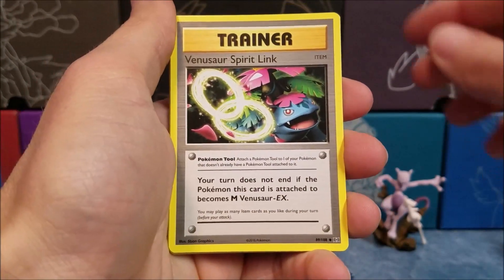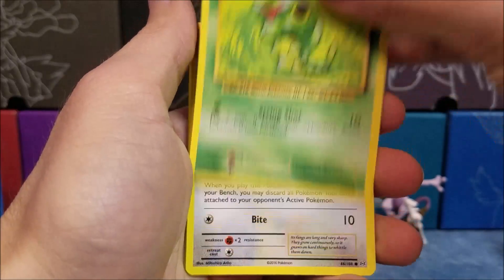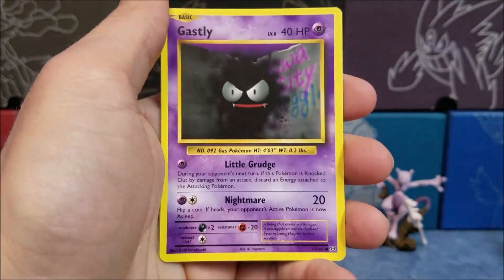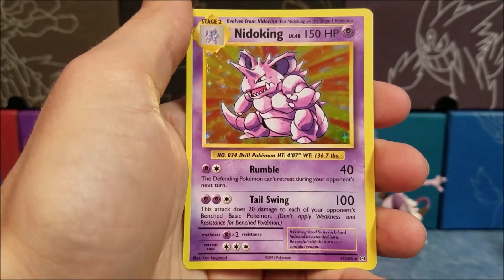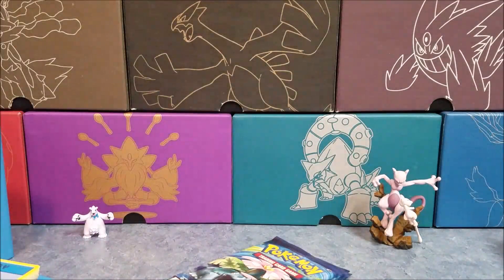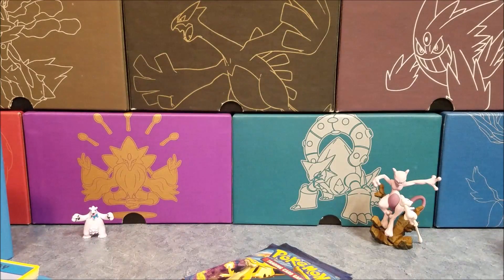Metapod, Venusaur Spirit Link, Magmar, Magnemite, Caterpie, Rattata, Charmander, another Gastly, a Reverse Holo Rattata, and a Holographic Nidoking. Kind of like the Charmander, the sparkly stuff in the background. It is kind of harking back to the old holo patterns.